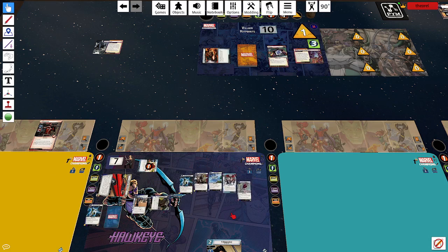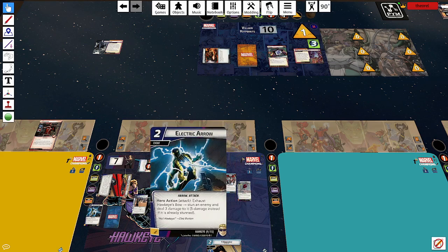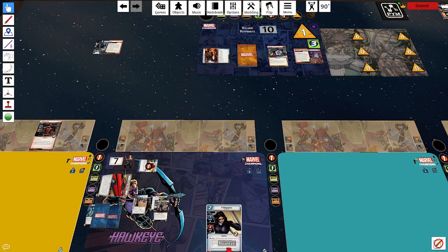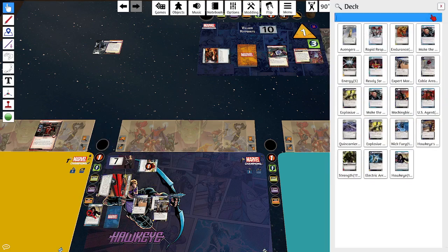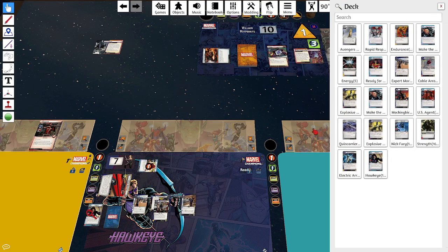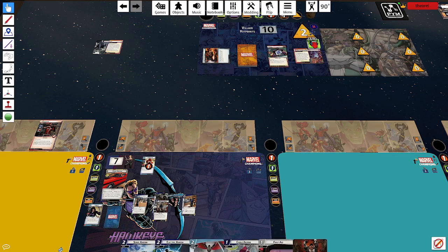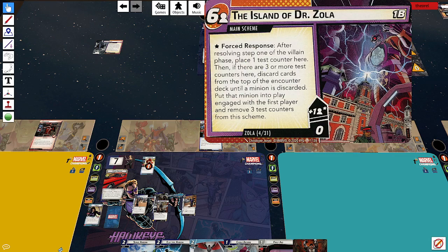That's a lot of arrows. Cable Arrow would be useful next turn; Vibranium Arrow is a good backup. I'll go ahead and grab a Vibranium Arrow in case it's a really bad minion. Then Hawkeye is going to become my bow. The scheme goes up, I get a minion — it's Kang. I made the right choice with that Vibranium Arrow. The scheme goes down to one, remove three test counters.